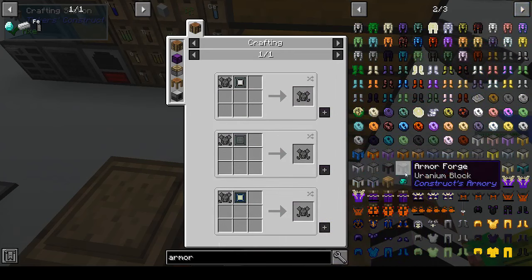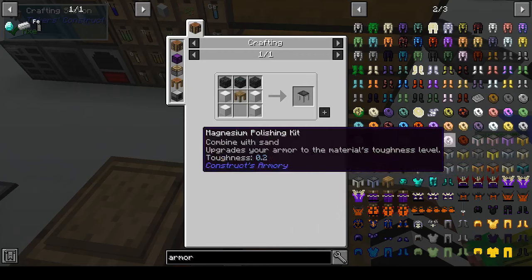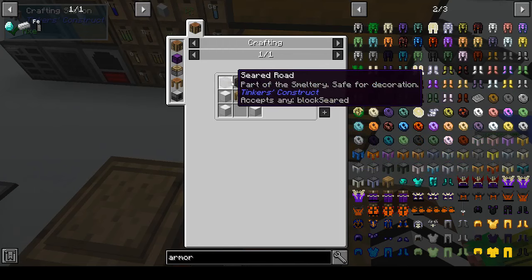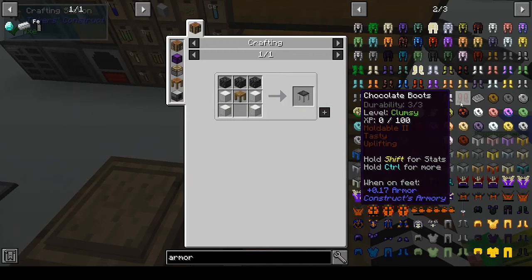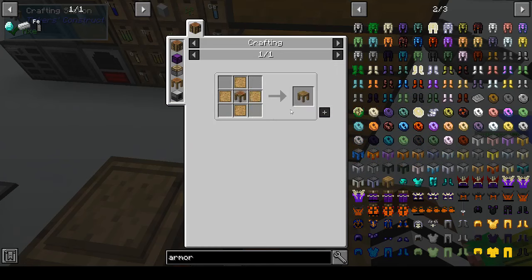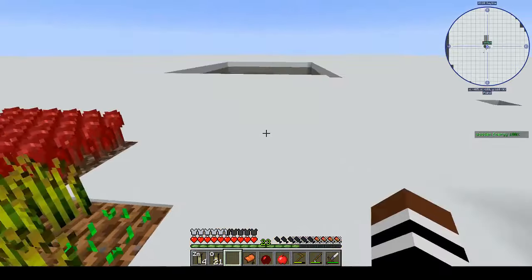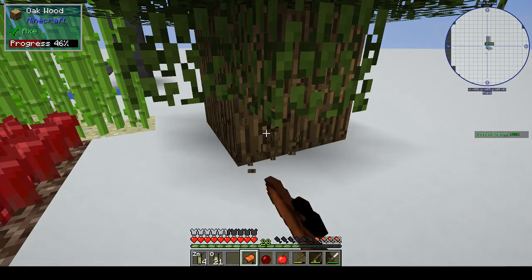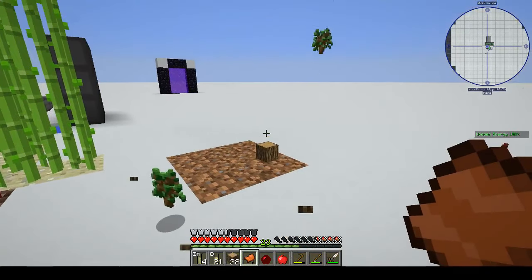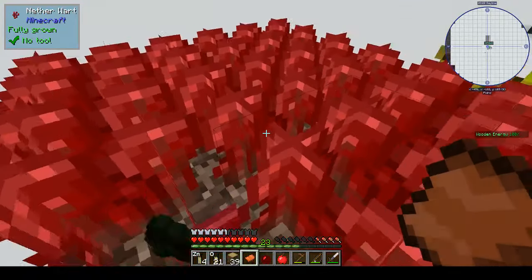We have Draconic Evolution stuff, armor forge - we need to make an armor forge. An armor forge needs seared bricks, that was the problem - we don't have any seared bricks. There's also the armor station - crafting table and blank patterns. Okay we can definitely do that.